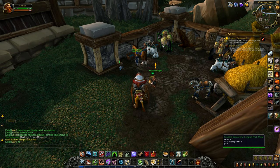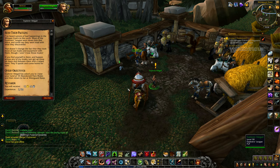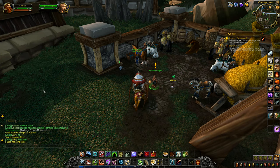Explorer Abigail — we've got horses and all sorts over here. Chelsea's horse, stable master Chelsea. 'I've heard rumors of bad things happening in Whisper Gulch to the north. Most of the Explorers League went down and some say they went mad with what they discovered. They took most of our mules and equipment with them though — I won't lose those mules. If you find any of my mules in there, get up close and threaten them with a raised hand — they'll spook and come home for sure.'